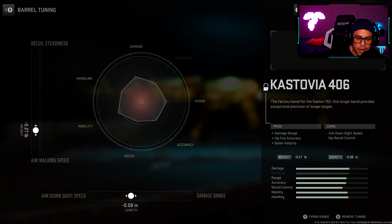The reason I'm using this barrel is because the Kastov 545 has a fast TTK of 184 milliseconds up to 24 meters. However, when we use this attachment it increases our damage range TTK up to about 27 meters — so it's definitely worth it, especially for multiplayer.